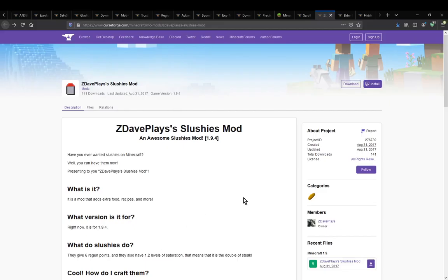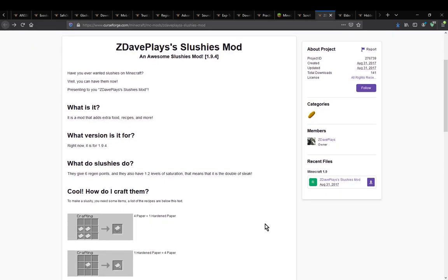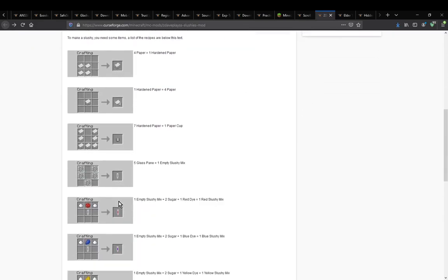Hello everyone, it's SuntinDuck2 and welcome to another mod overview, this time on ZDave Plays Slushies — a mod that simply just adds a bunch of slushies as well as components to make them.